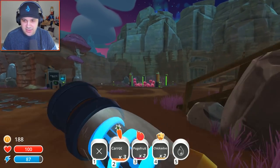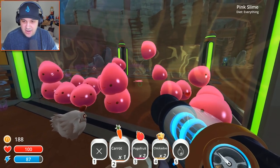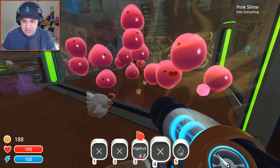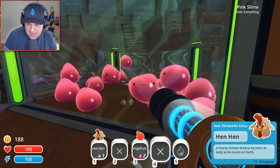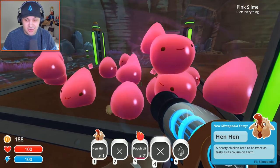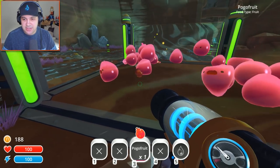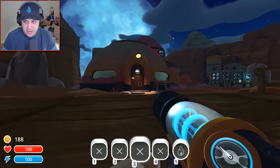Shoot these guys in here — get nine bucks for every one, and that's pretty good. Let's feed our little guys over here, give them some carrots. Will you eat chickadoos? I feel bad doing this because the chickadoos are kind of cute. This is a hen hen — a hearty chicken bred to be twice as tasty as its cousin on Earth. I want to try a hen hen one of these days. Drop this hen hen in there — and that hen hen just got eaten. They'll eat everything — anything you put in front of them, they will devour it.